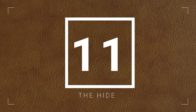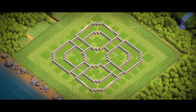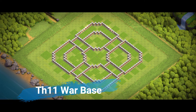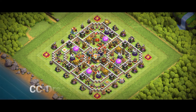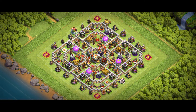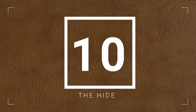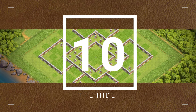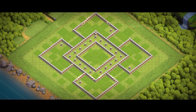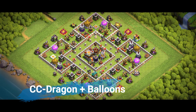First, let's talk about attack trends. Right now, queen walks combined with bowlers or miners are some of the most popular strategies in the game. Because your goal should be to waste as much of the attacker's time and resources as possible. To counter queen walks, place defenses like air bombs and seeking air mines around your Archer Towers and air defenses — these will take down the healers, which are critical to keeping the queen alive. For bowlers, use multi-target Inferno Towers and double-layered walls to break their momentum. And don't forget spring traps — they're small but mighty.